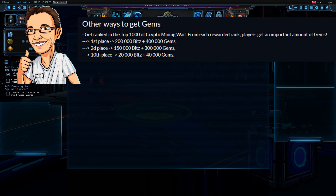There are other ways to earn gems too. If you're in the top 1,000 on the Crypto Mining War, you'll get gems. First place gets 200,000 bits plus 400,000 gems, second place gets 150,000 bits and 300,000 gems, and 10th place gets 20,000 bits and 40,000 gems, spread across all 1,000 players.